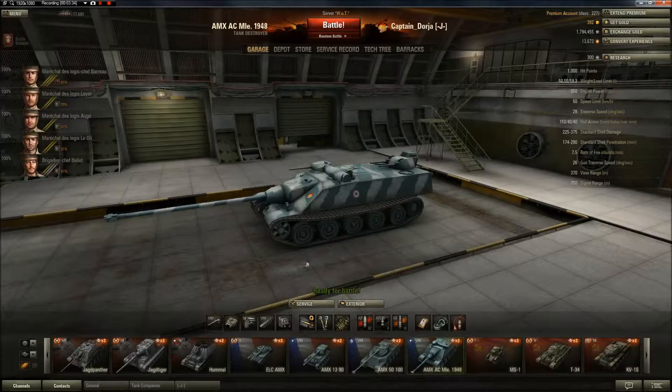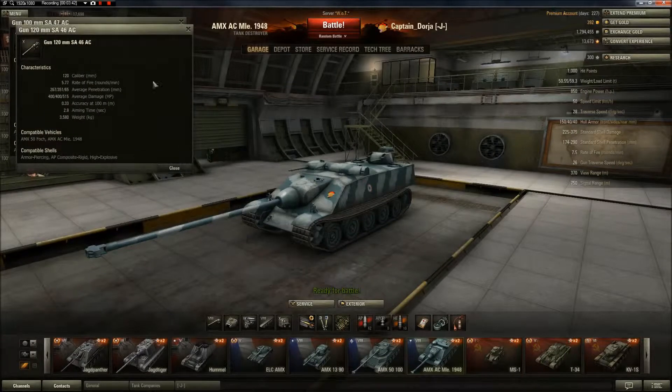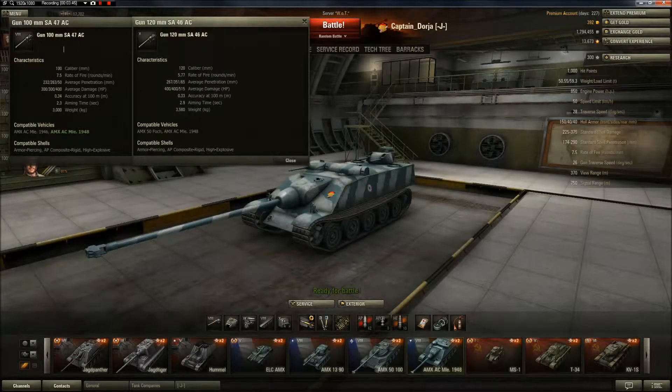I don't have any premium shells — I don't think this tank needs it. The gun I have mounted is the 100mm SA-47AC, which is the tank destroyer version of the gun on the AMX 5100, and I believe the Lorraine 40T also uses the tank version of this gun. You unlock this gun in tank destroyer form on the Tier 7 AC MLE 1946 and can immediately mount it onto the 1948. The fully upgraded gun for the 1948 is the 120mm SA-46 AC — this is the gun of the AMX 50 Foch, the Tier 9 Foch, and the tank destroyer version of the gun used on the AMX 50 120.